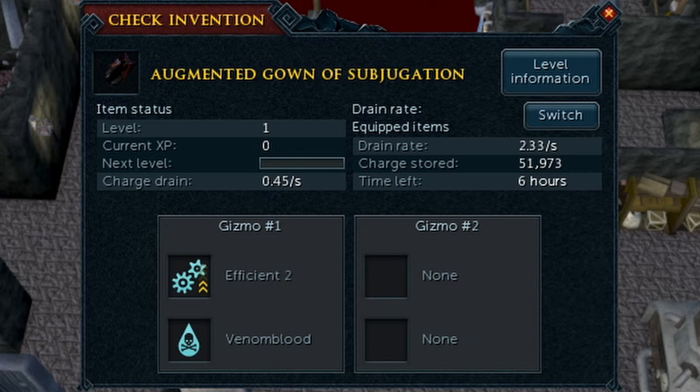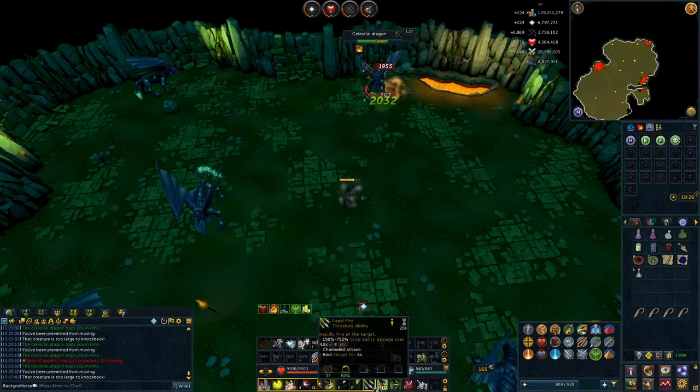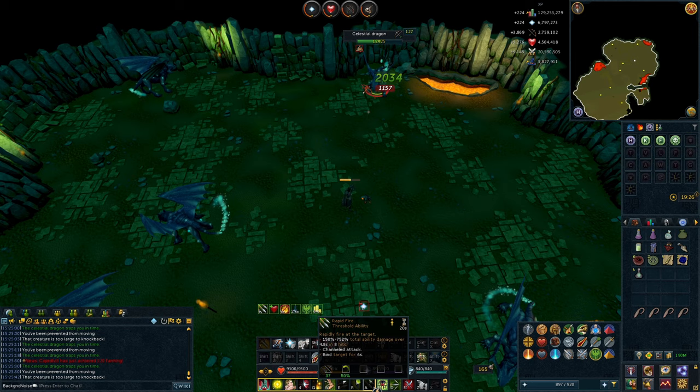We'll get decent components at least. I didn't have enough Classic components to make any more ancient armour gizmos, so I went with what I could get. I got Efficient 2 and Venomblood for the legs - pretty mediocre, but Venomblood will keep us from being poisoned fighting Kril. I'd definitely prefer Enhanced Devoted, but we don't have Faceted components yet. We'll get them in the future.